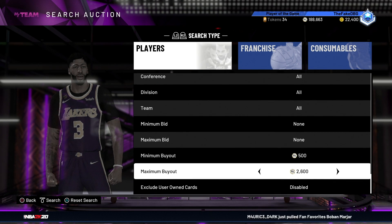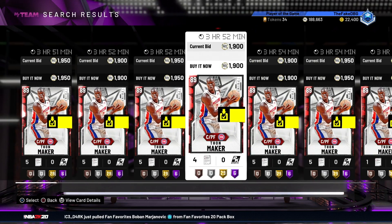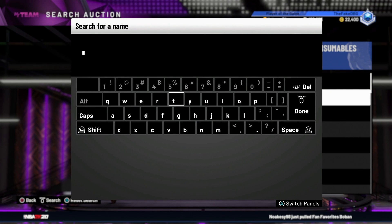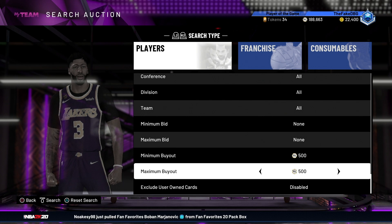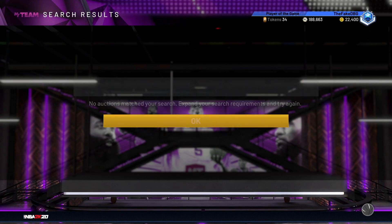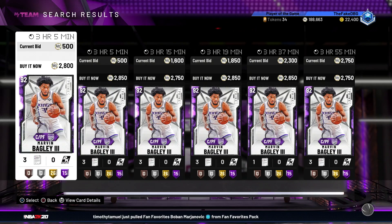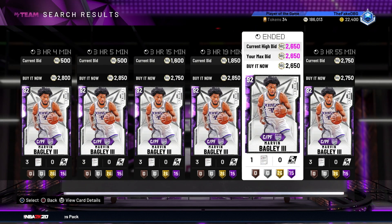Thon Maker thankfully has not gone up in price too much. My investments for Thon do not look very smart - I picked a bunch of his Ruby cards for 2000 MT thinking he was going to go up to 7 or 8k. Obviously not. Thon Maker is still 1750. We're at 20,000 and have most of our starting five sorted. Now for Marvin Bagley the Third - he's around two and a half to 3k. He's still under 3k and he's so good. I'll gladly pay 2650 for a Marvin Bagley.